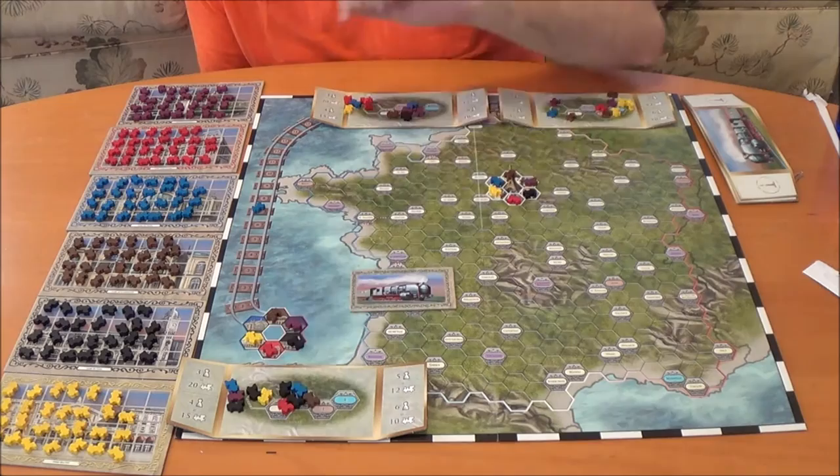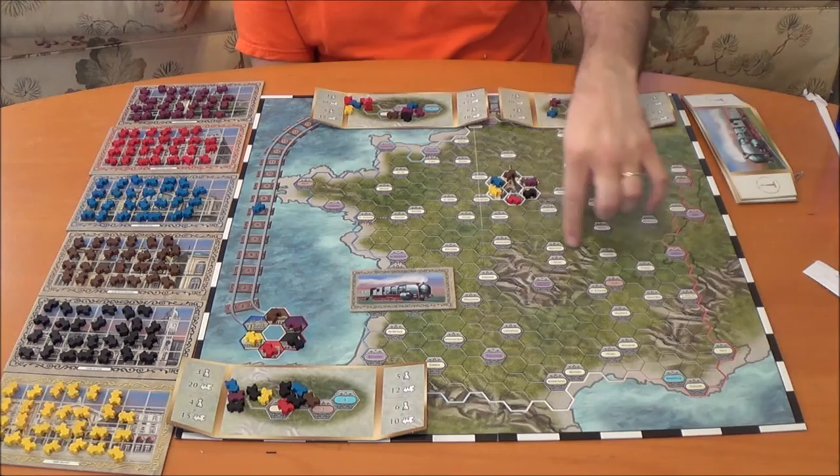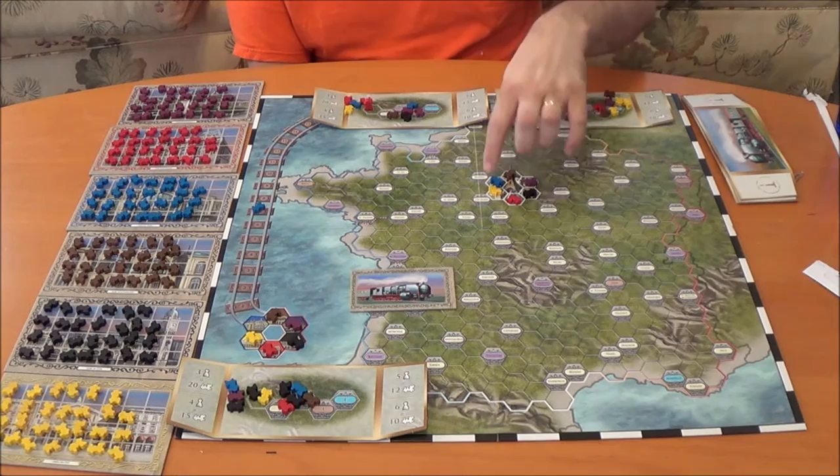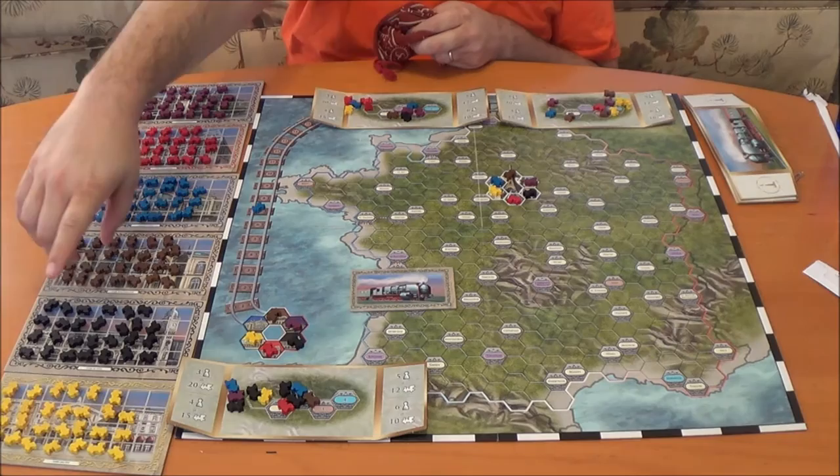As you can see with this player here, they have a lot more black trains starting out, so they probably want to make sure that black does pretty well. This one has a little bit more of a splash of red in it, so ideally red does really well here. And this one is kind of mixed between yellow and brown. So if yellow and brown do well, they're going to do well. Once you have taken your meeples out of your bag, at this point you would then fill up these boards, which I've already done, just to make it a little bit quicker.